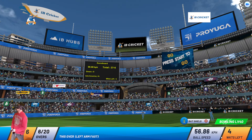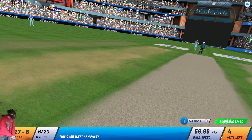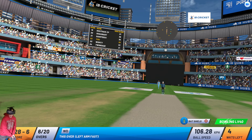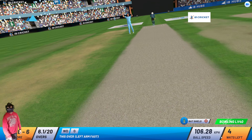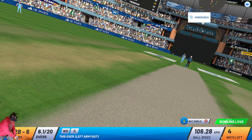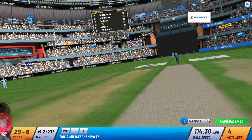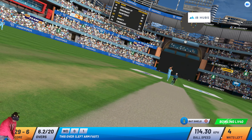Keeper takes a neat catch. Umpire signals start of power play 2. New bat comes into play. Good judgement — no need to play at that. Current run rate is close to 5. That's come off the top of the bat. That's a superb leg cutter.